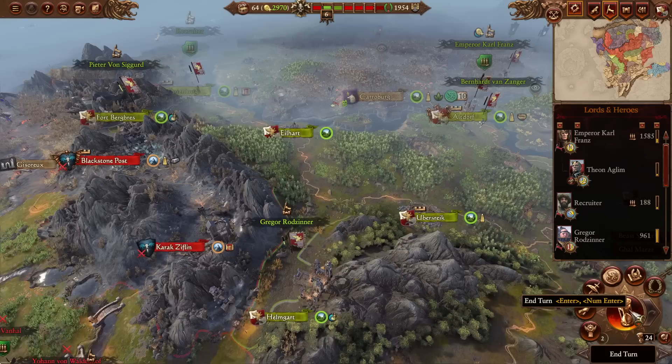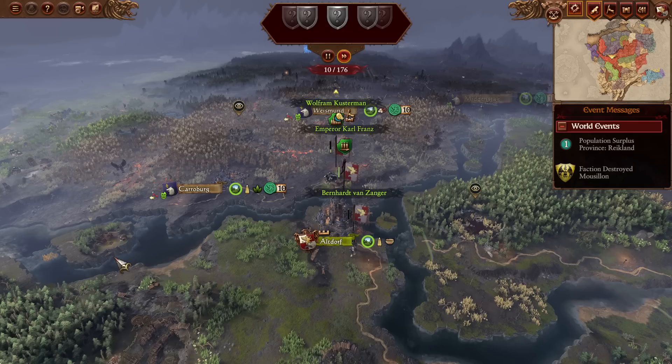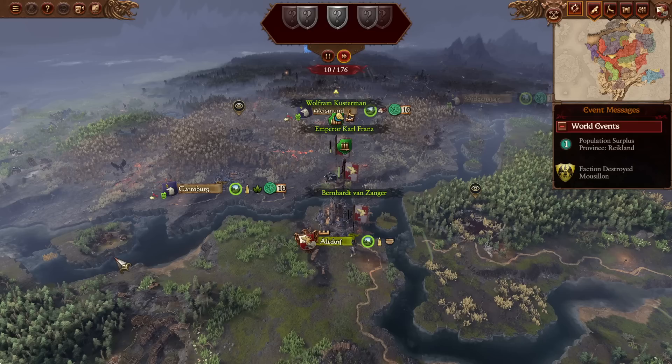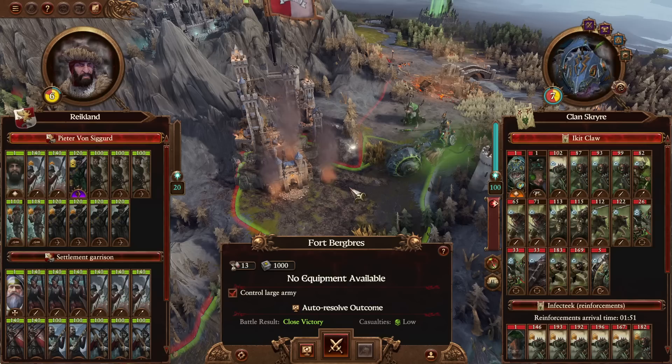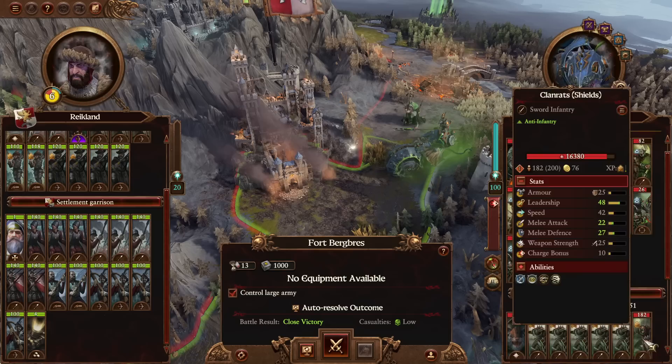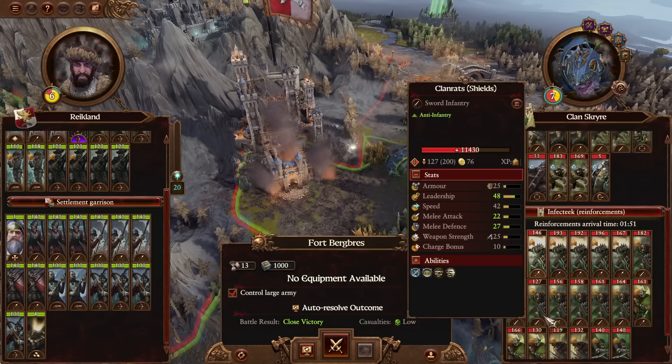Let's also get some more recruits — only if we had money. Carl couldn't quite reach our main stack but that's okay — we could also move Wolfram in to support Carl if we really wanted, I'm just not sure that it's necessary. Well, well, well — Ikit Claw is actually going to attack us with two full stacks. I'm now regretting not giving these guys the extra swords, but I'm reasonably confident we can win this. We do have to watch out for the nuke ripping our defenses apart, but we have so many troops we should be pretty good. This seems too fun of a fight to ignore, so we are going to fight it.